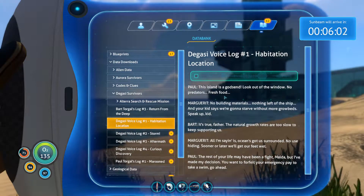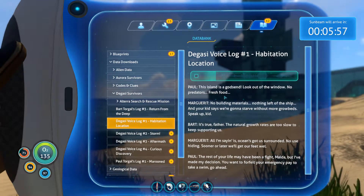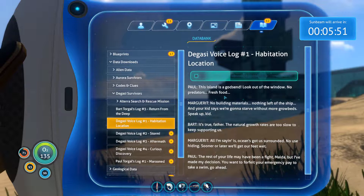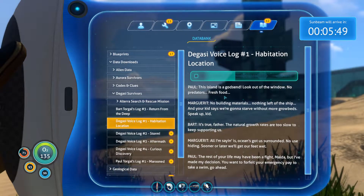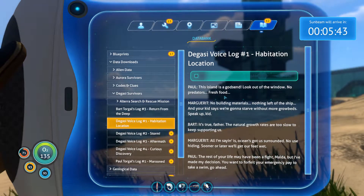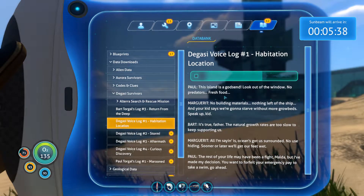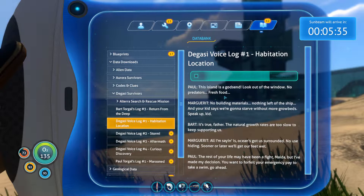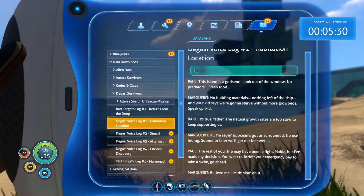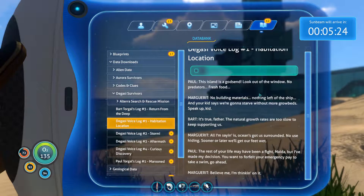Habitation location audio log: 'This island is a godsend. No predators, fresh food.' 'No building materials, nothing left of the ship, and your kid says we're going to starve without more grow beds.' 'The natural growth rates are too slow. All I'm saying is the ocean's got us surrounded — sooner or later we'll get our feet wet.' 'I've made my decision. You want to forfeit your emergency pay to take a swim? Go ahead.' 'Believe me, I'm thinking on it.'